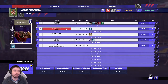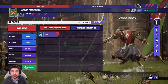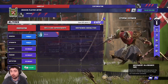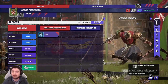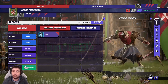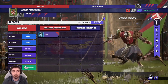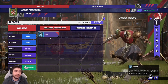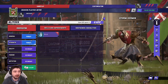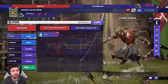Next we move to the Storm Vermin — you're allowed two and you should always take both. They are core positionals you absolutely need. Movement seven, which is the base for all Skaven players. Strength three is fine, agility three is fine, passing is terrible, and they have armor eight-plus — your best-armored players. They start with Block which is brilliant, and their general strength access on primary is what makes them so important.